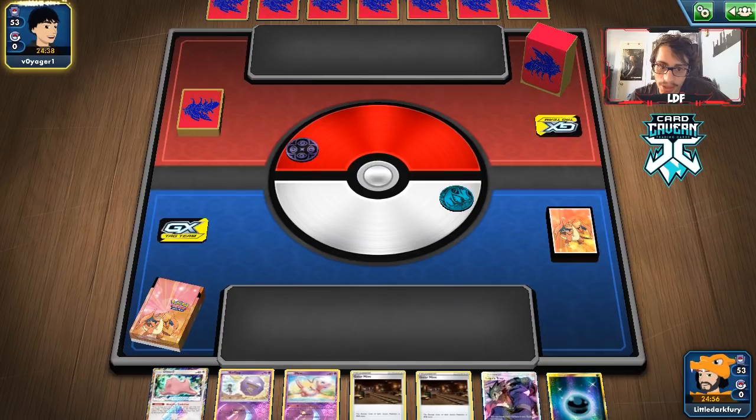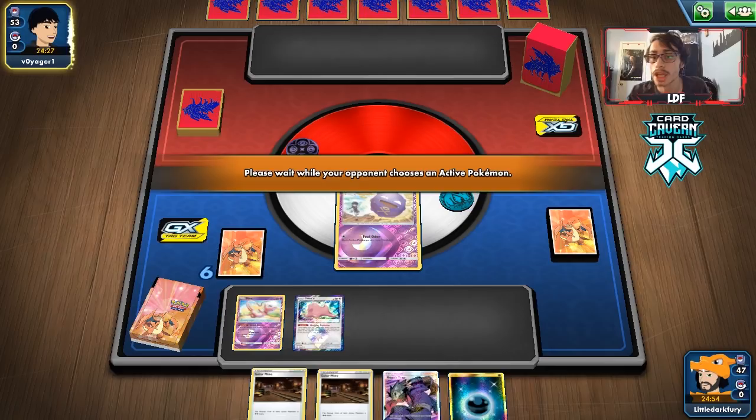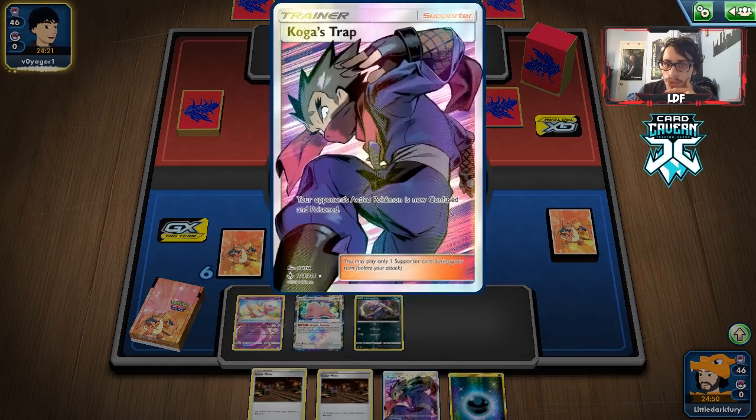We're playing against a Malamar deck — how are we starting? Koffing, Ditto, no draw supporter or way to find Wheezing. They're mulliganing — that's good. They're playing Gengar & Mimikyu GX! That's fine — they don't get their GX attack's ability when Wheezing is active. Unfortunately Wheezing doesn't have a dark-type attack that damages them, but Toxicroak could work unless we have Twin Energy.